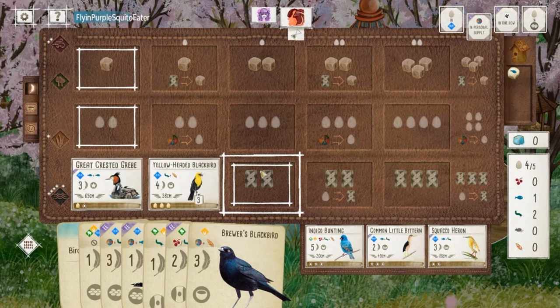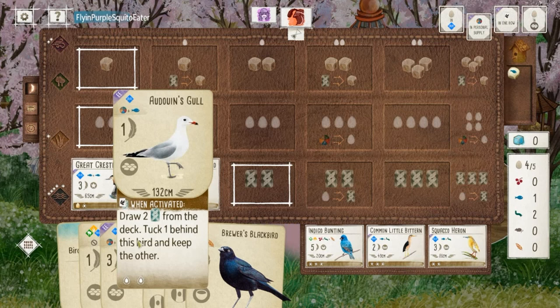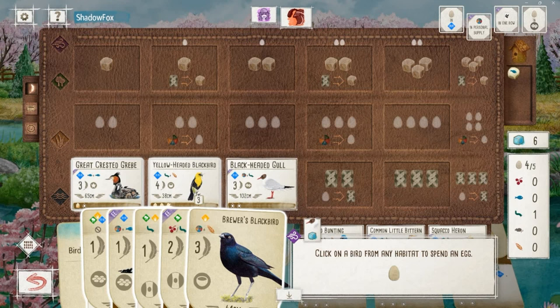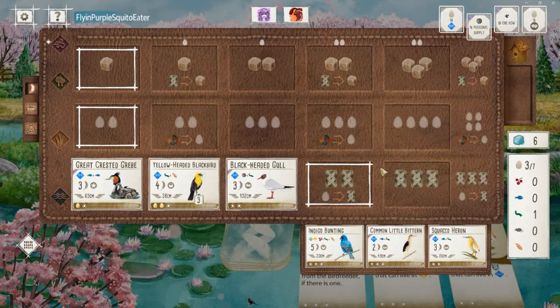Indigo Bunting in the tray — that's going to go well with my opponent's Franklin's Gull in their grasslands — but I don't think I'm going to deny that. I want to get my Gulls down, and if my opponent is going to lean on their grasslands for food production, I want them to have food in their supply to steal with the Gull. With that line of reasoning, I let them have a shot at Indigo Bunting, and I suspect they will take it.